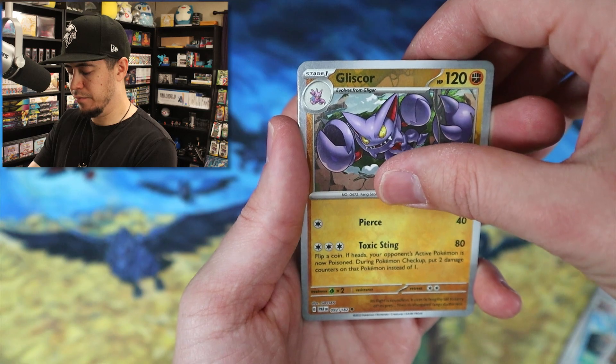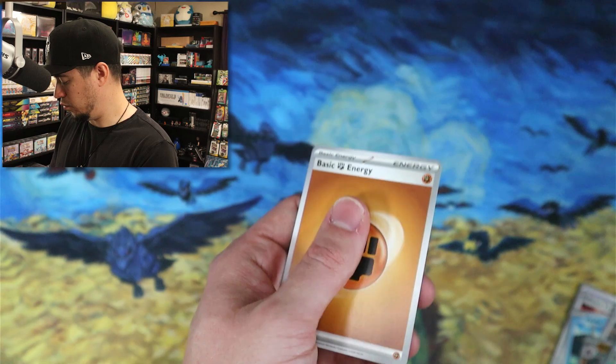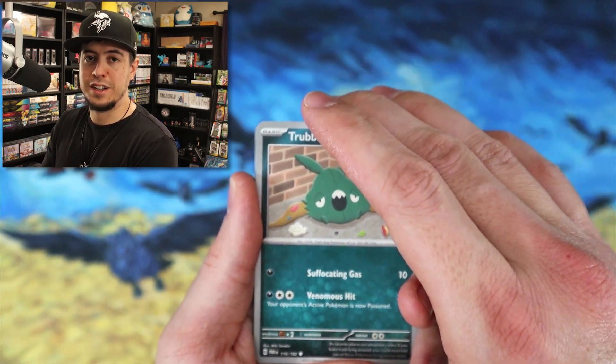Let's see what we can do here — Glisor reverse, Snorlax doll, Kingdra holo. That's a cool little holo.